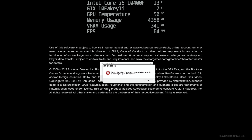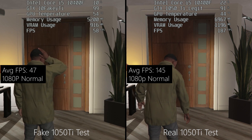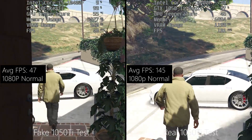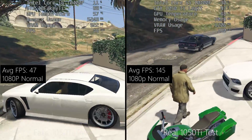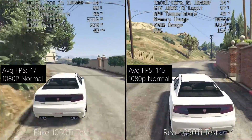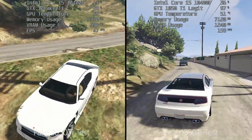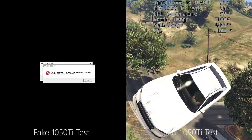Usually in GTA it's just me crashing, but here the card took on that responsibility. I gave it another go with the same settings but running in DX10 mode, and as expected the same thing happened. On the left side of the screen is the false 1050 Ti, seeing about 40 to 50 frames per second most of the time, which honestly isn't that bad at normal settings with 1080p resolution. On the right, the GTX 1050 legit card is running at least 140 fps, so immediately there is a noticeable difference between the two.